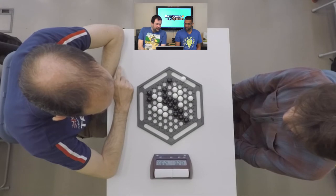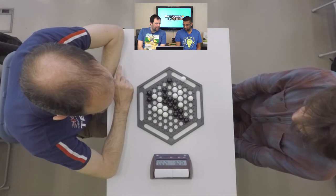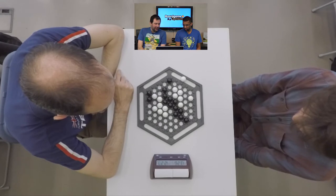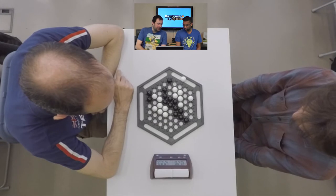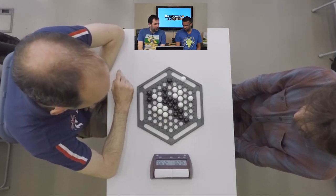It looks like here, because like you said earlier, black is controlling the centre of the board very well. Black's got a few pieces on the edge that white can attack but in doing so white might weaken their own position. You've got this interesting thing where black's actually got four in a row in the middle but you can't move all four at once — you can only move up to three.